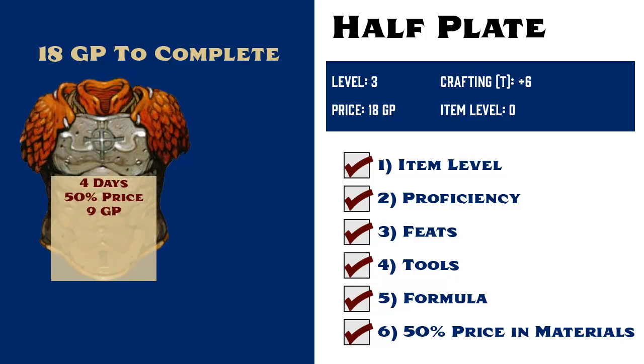She works 8 hours a day for 4 days straight, at the end of which her player rolls a crafting skill check. The GM compares the total to a DC that they set in secret. For this, we'll say the GM set a DC of 14.